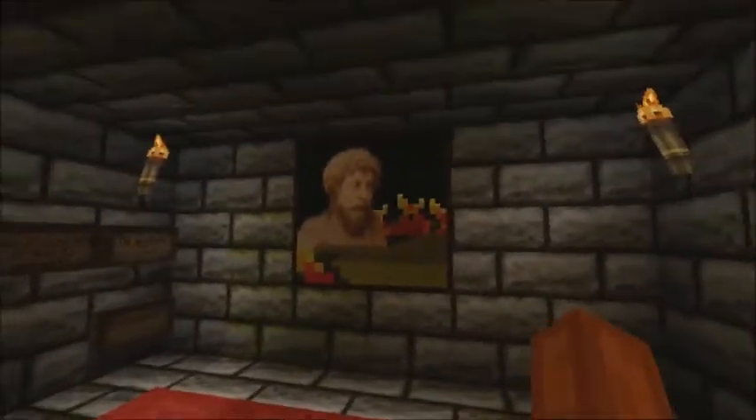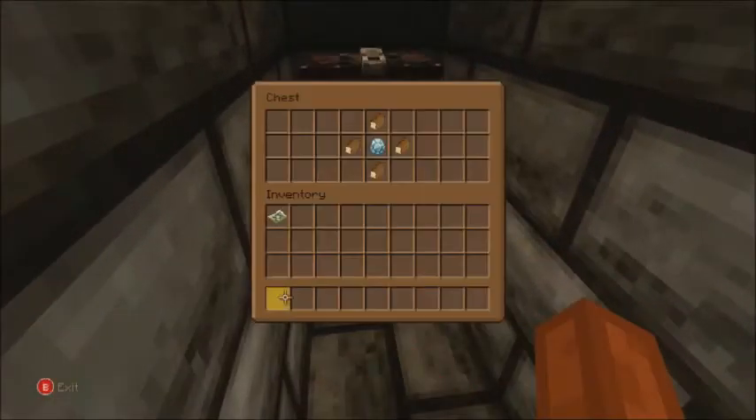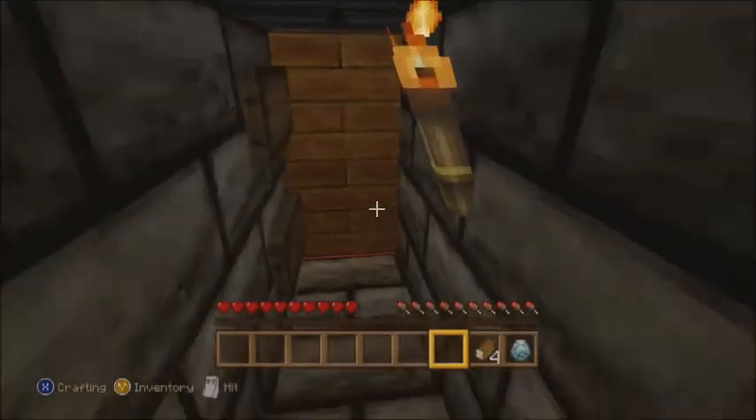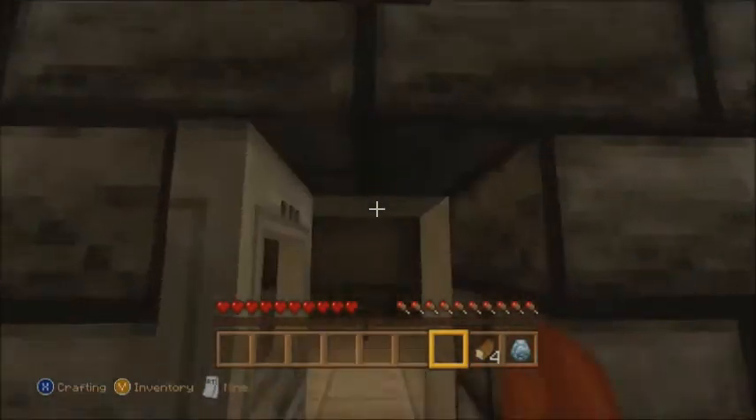So we're gonna do that, and we have a painting right here. You can actually go through it too, that's pretty cool. Got a chest in here — we got a diamond and some bread. Nice! Okay so we got some nice yummy bread, and I think we are gonna get going with this adventure.